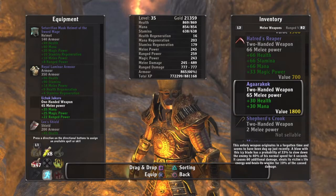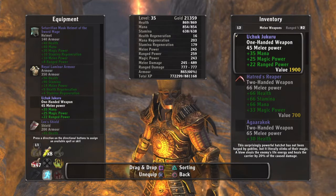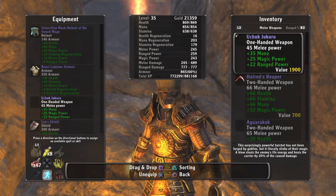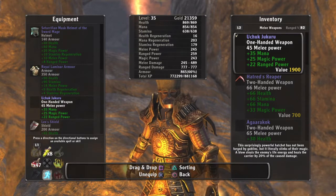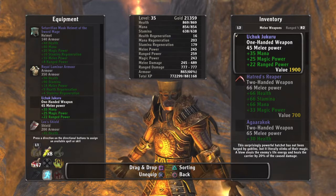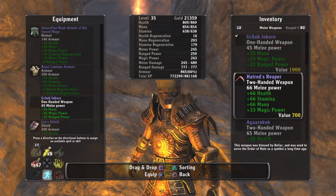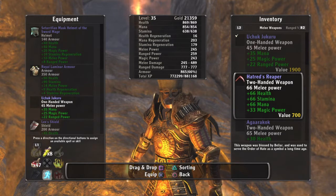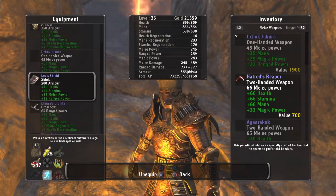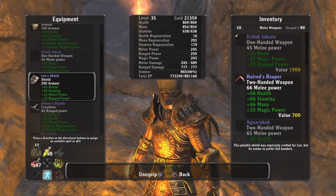Going into inventory — I've got two-handed weapons, I've tried them, they're slow, they really are. Plus when you're using a two-handed weapon you can't equip your shield. Everything you equip gives you stats. The top one on the right is a one-handed weapon. The two-handed weapon adds more health and stamina, yes, but you lose the shield.